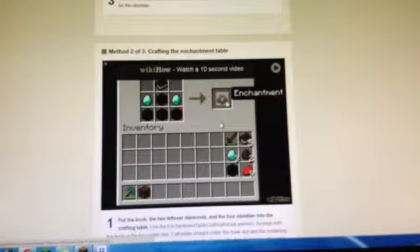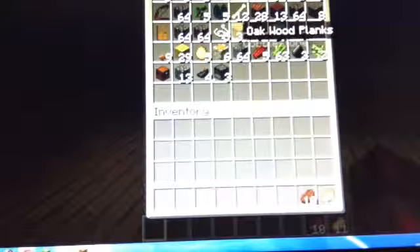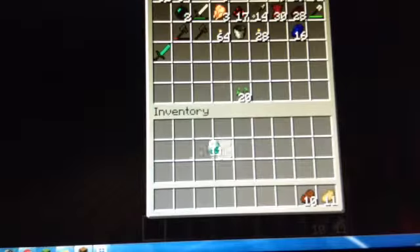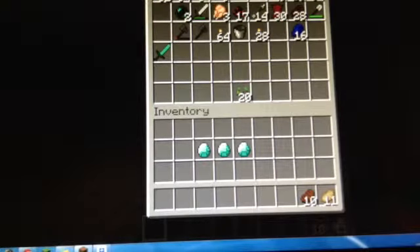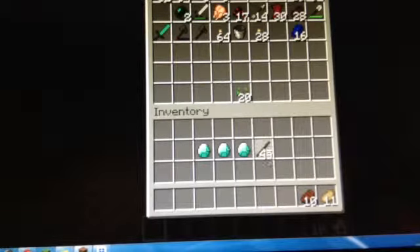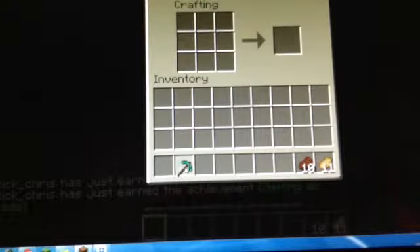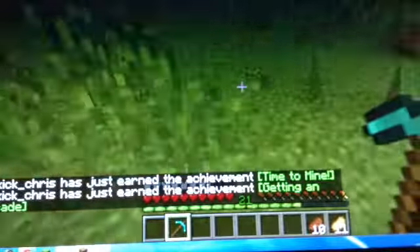We're gonna have to make a diamond pickaxe. Let's go — one, two, three. Chris's Sword of Epicness is in inventory. One, two — I didn't want to waste diamonds on this but at least we can now get an upgrade. We should probably name this as well and fix it every time we need to with diamonds.